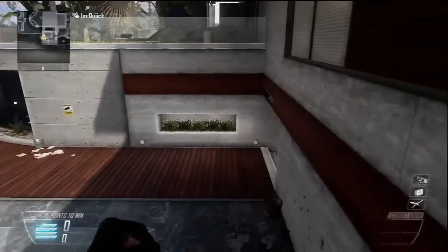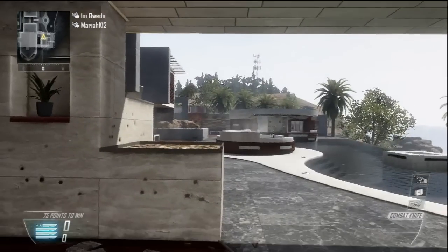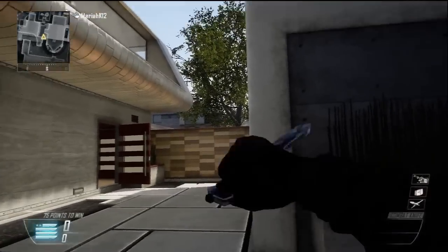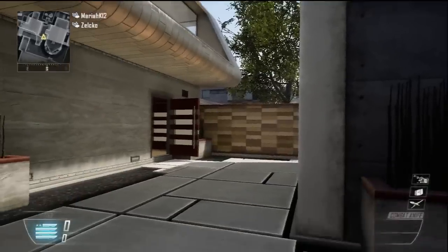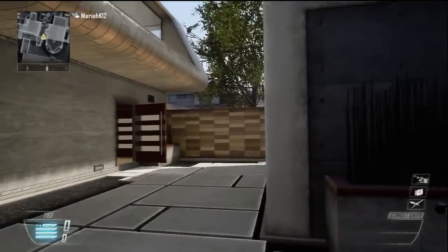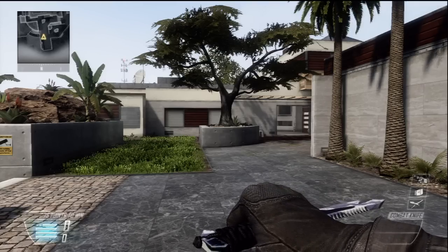Okay, so this basically has like an infinity pool area, I guess you can call it, and a head glitch spot. But this is like the best way, guys — a lot of gunfire happens. So if you're good enough, you can get like random tomahawks and random grenades and triples and stuff like that.